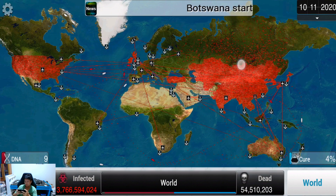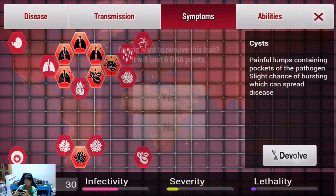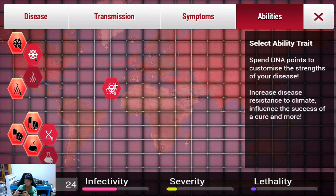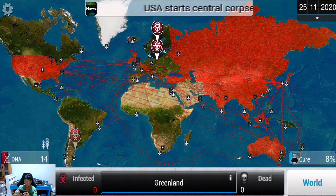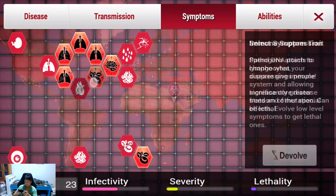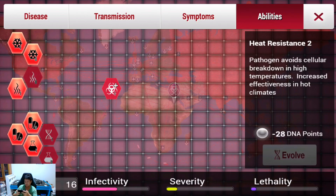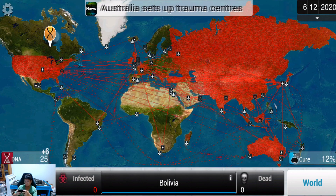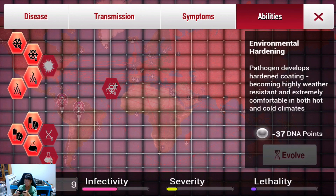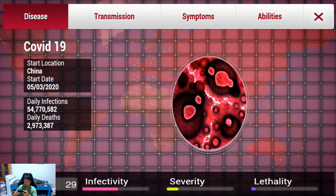Killed more than the Black Death, wow! Cyst symptom mutated — we have to devolve that, there are no cyst symptoms for COVID-19. We'll get cold resistance 2 as well. Iceland and Greenland are still relatively safe. We won't get anemia because the actual virus doesn't have that. Let's get heat resistance 2 — 28 points. Canada is leading the global cure effort. Environmental hardening — I'm not sure if we've reached that point yet.